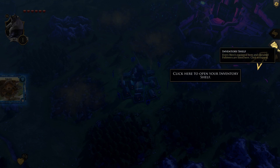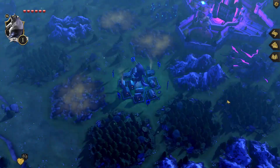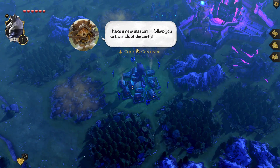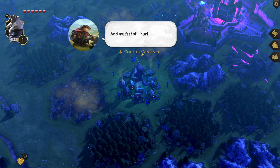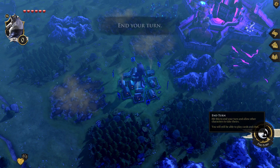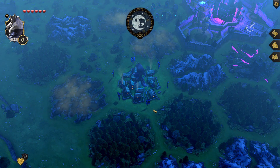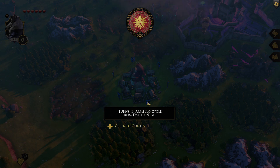Click here to open your inventory. Drag the squire into the party slot. 'I have a new master! I'll follow you to the ends of the earth — right after a nap. I need sleep.' Of course you do. And my feet still hurt.